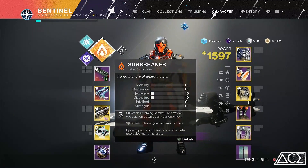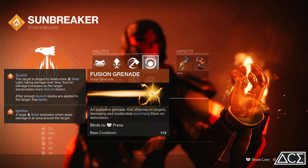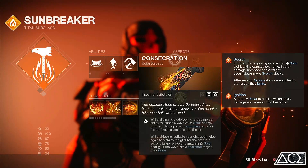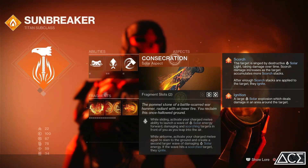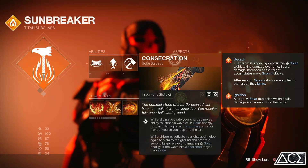I'm going to go straight into some aspects and fragments using rally barricade, throwing hammer, and a fusion grenade. Our aspects: using Consecration — sliding while you activate your melee ability will launch a wave of solar energy forward, damaging and scorching targets in front of you as they leap into the air. While airborne, activate your charged melee again to slam to the ground and create a second wave of damaging solar energy. If the wave hits a scorched target, they ignite.